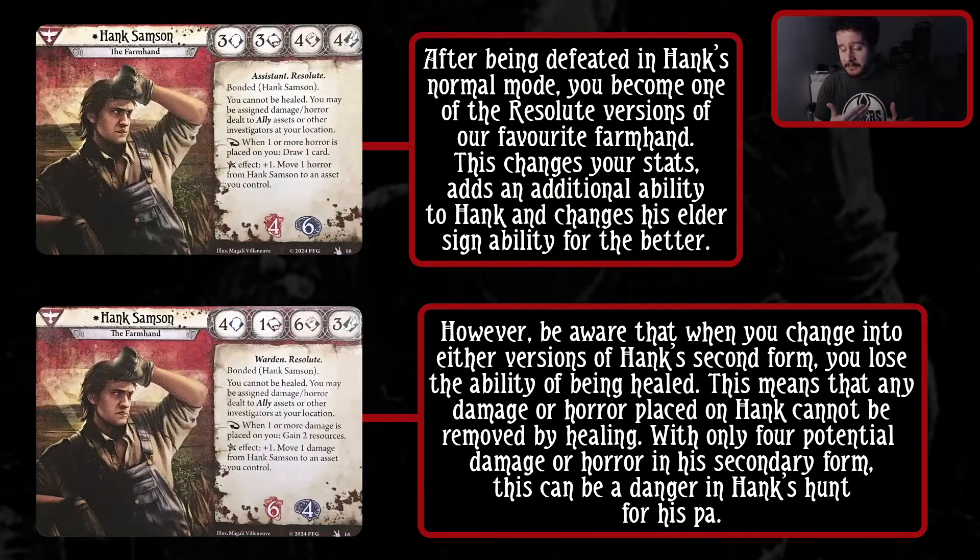After being defeated in Hank's normal mode, you become one of the Resolute versions of our favorite farmhand. This changes your stats, adds an additional ability to Hank, and changes his Elder Sign for the better. However, be aware that when you change into either version of Hank's second form, you lose the ability of being healed. This means that any damage or horror placed on Hank cannot be removed by healing, and with only 4 potential damage or horror in a secondary form, this can be a danger in Hank's hunt for his paw.